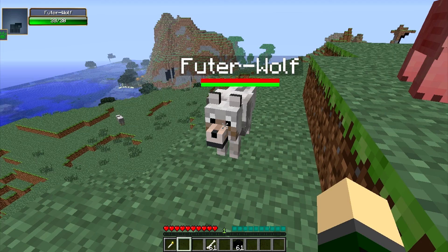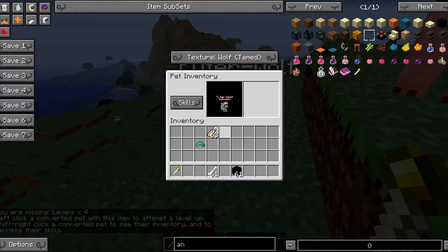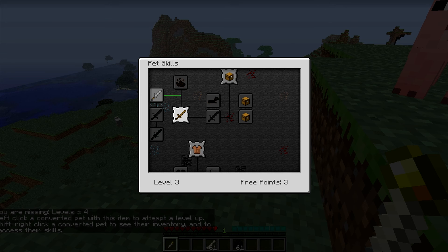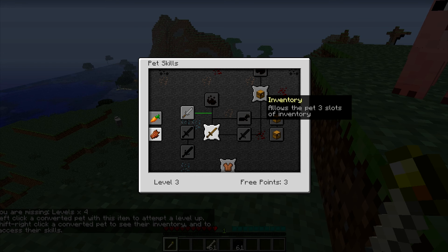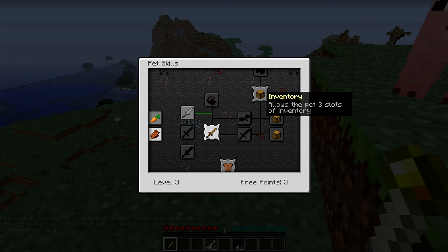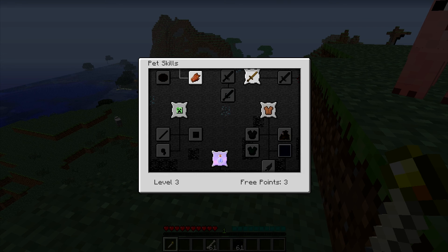Now that we've gotten Future Wolf a few upgrades — some levels — why don't we upgrade him? So there are really four main things: there's inventory space, there's hunger which allows eating, there's mob repellent, and there's defense. Those are really the four main things.